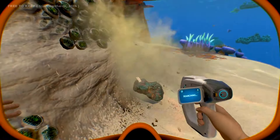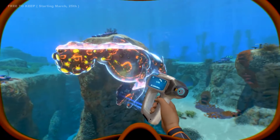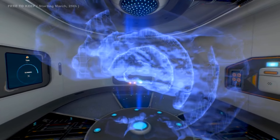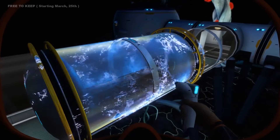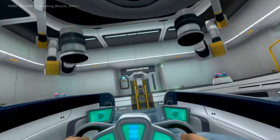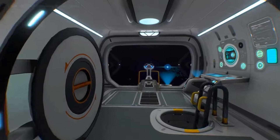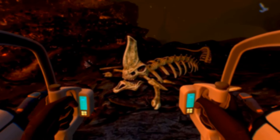Subnautica is set in an open-world environment and played from a first-person perspective. The player controls the lone survivor of a fallen spacecraft stranded on a remote ocean planet. The main goal is to explore the ocean and survive while completing tasks and advancing the plot. The majority of the game is set underwater with two explorable islands and a day-night cycle that affects visibility. The player also has to manage health, hunger, thirst, and oxygen.